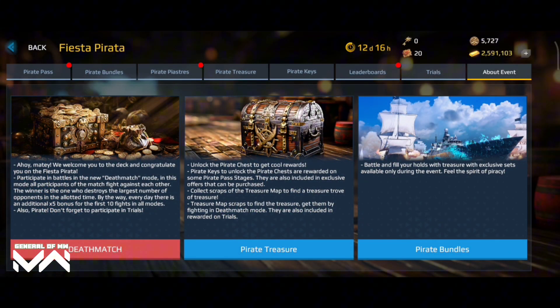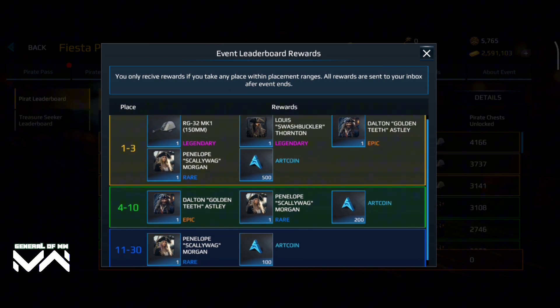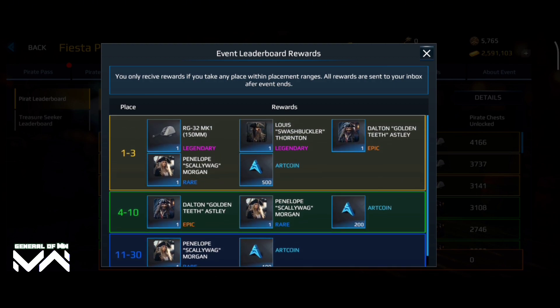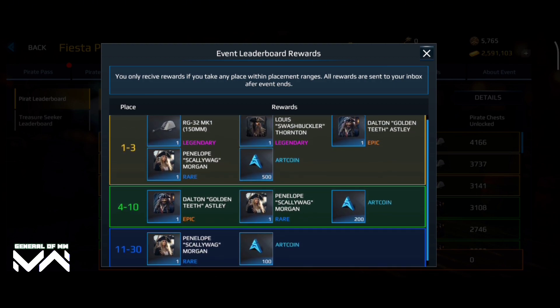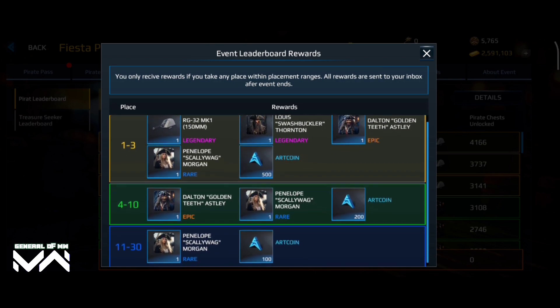The Pirate Festival event in the Modern Warships game has brought a swashbuckling adventure to the high seas. From unique ships to captivating cosmetics, there's plenty to explore. The event offers a treasure trove of exciting content, from the powerful Mirage IVP bomber to the versatile FS Aquitaine destroyer and the devastating RG-32MK1 Railgun cannon.